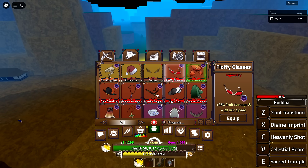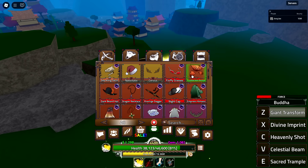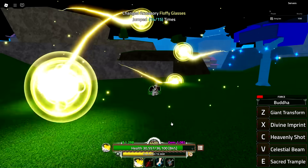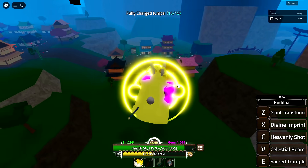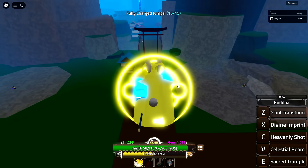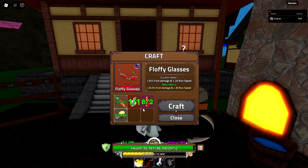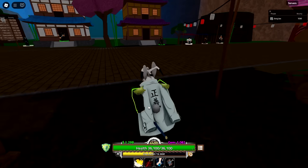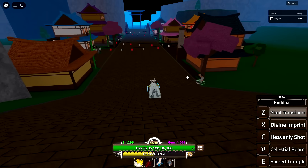We can increase the damage a lot with fluffy glasses — it might actually be worth using. The run speed is pretty slow in giant form, but we keep the orbs when we're small, which is cool. Dashing is available but not much faster. Walking with glasses equipped is actually faster. The upgrade uses Phoenix Tears which are very expensive for that damage increase.